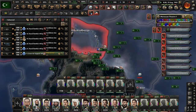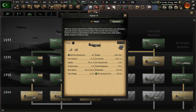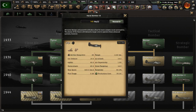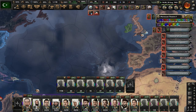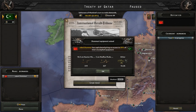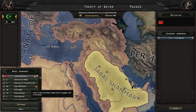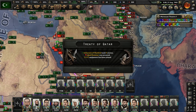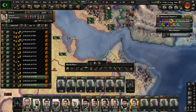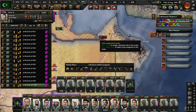Strategic Bomber 2 has been researched. We have a lot of research slots not doing anything — let's get more advanced fighters. It's 1943 right now and this tech is from 1944. Jabal Shammar has capitulated, and there will be one country now out of the picture in the Arabian Peninsula. Take all states. Now we have some units pushing into Yemen.